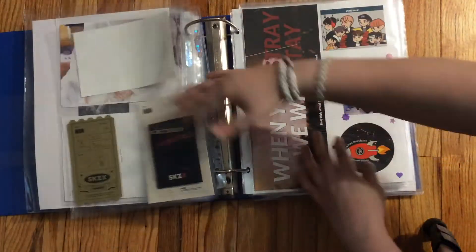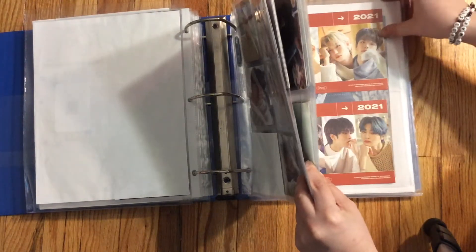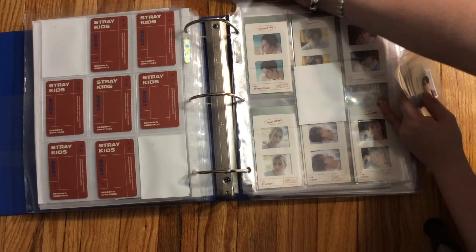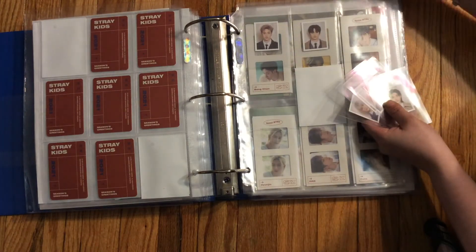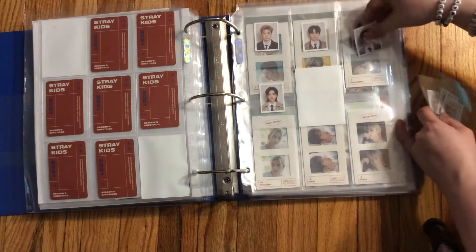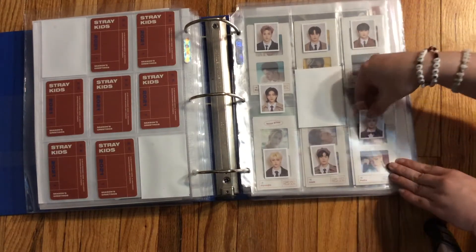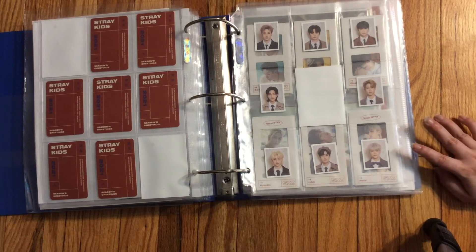Next we can go on to my OT8 section, which I did section off because I'm all in for my boys. The Yokio package I originally got came with an OT8 set of IDs from the Love Stay event, so I naturally wanted to keep them. I put them in age order — I think they were already in age order. I'm not putting these in white sleeves because I feel they look better in the clear sleeves. Someone looks so cute in this one, I swear. And that was my Stray Kids binder — all done!